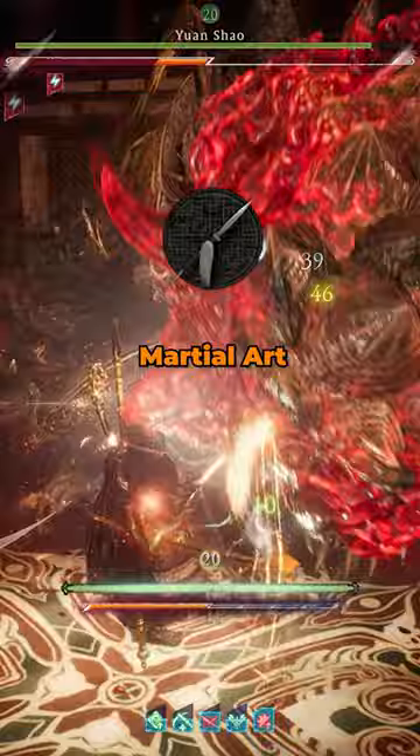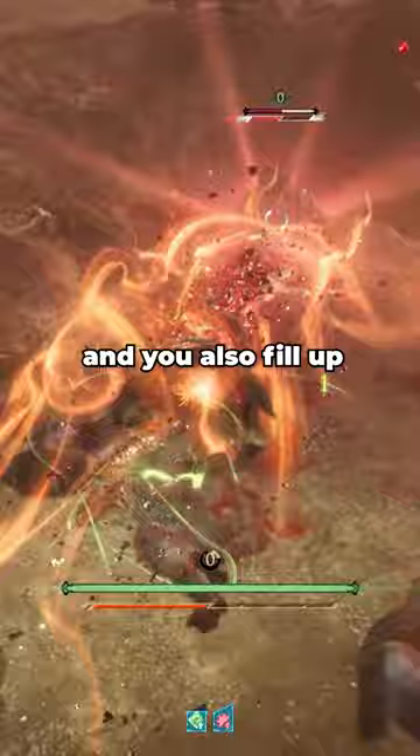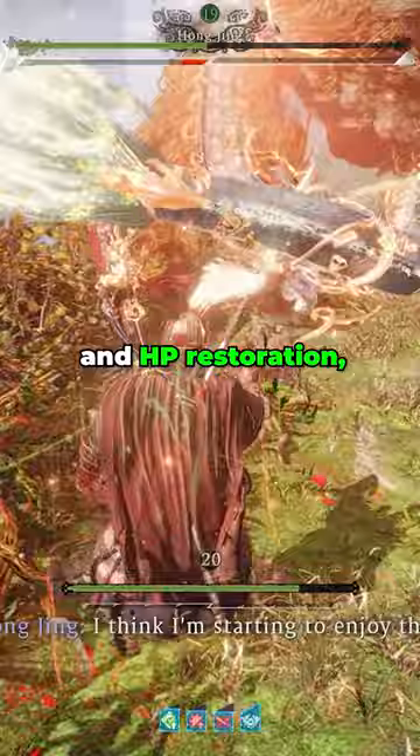The Unrivaled Spear build uses the weapon Unparalleled Spear and its unique martial art Whistling Vortex to punish enemies. The general strategy with this build is to buff with Inner Breath and Absorb Vitality so that you regain health as you strike over and over with Whistling Vortex, and you also fill up your divine beast gauge quickly.